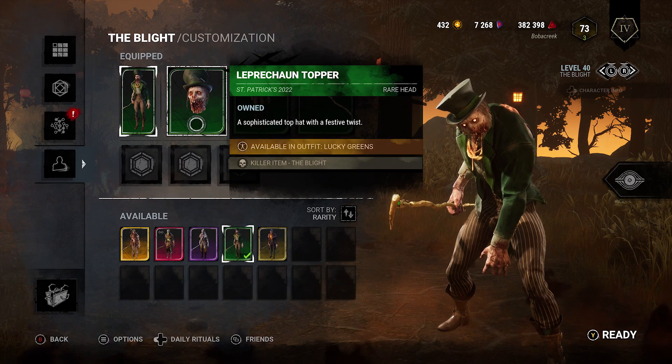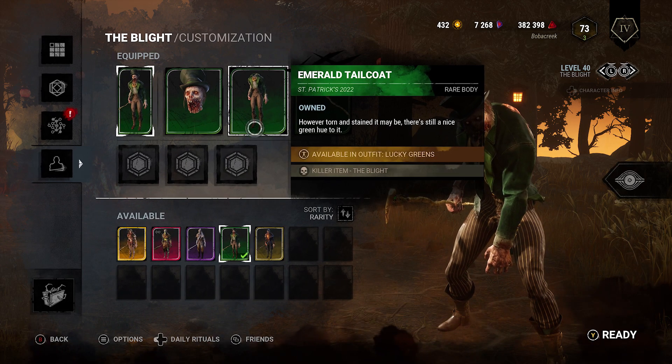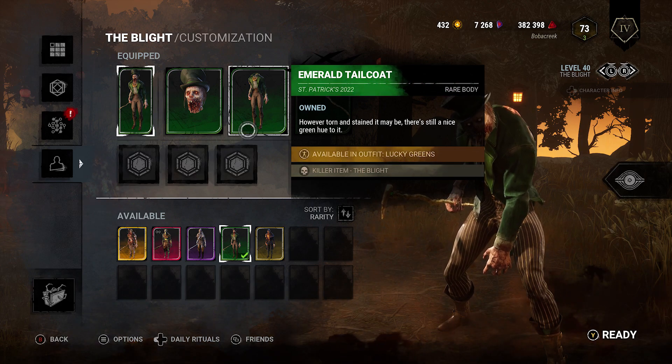This outfit comes with the leprechaun topper, a sophisticated top hat with a festive twist, the emerald tailcoat — however torn and stained it may be, there's still a nice green hue to it.